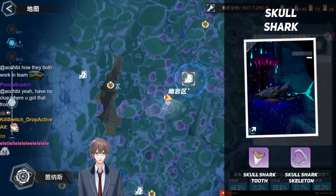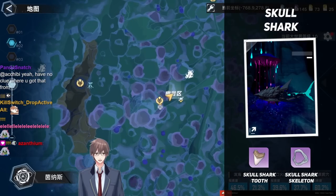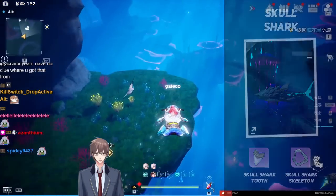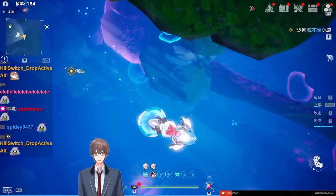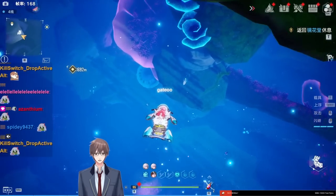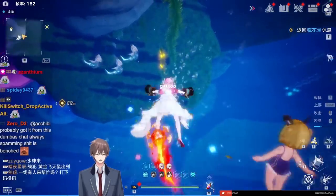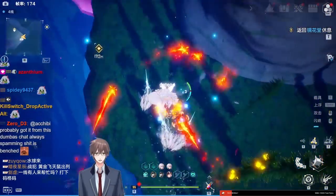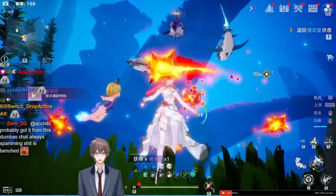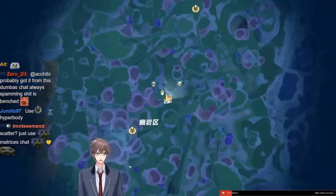This is where you AFK farm skull sharks. It's not very efficient because they have knockback abilities, so if a group of people AFK here eventually you get scattered. But it is something you can try. It's down here — there's a total spawn of three sharks. You want to AFK with Zero and stand literally anywhere on the ground, then wait for them to aggro you.